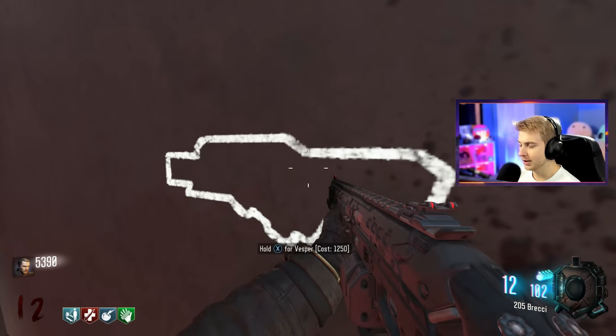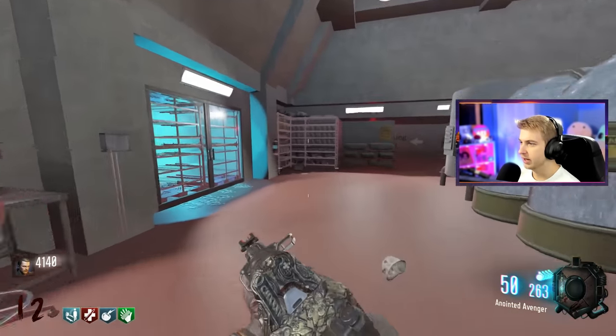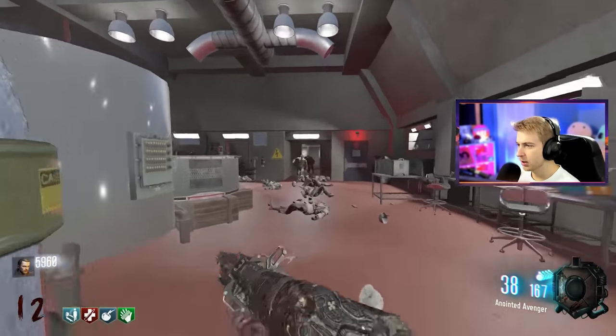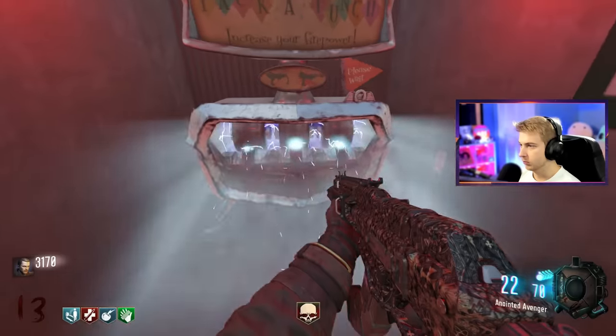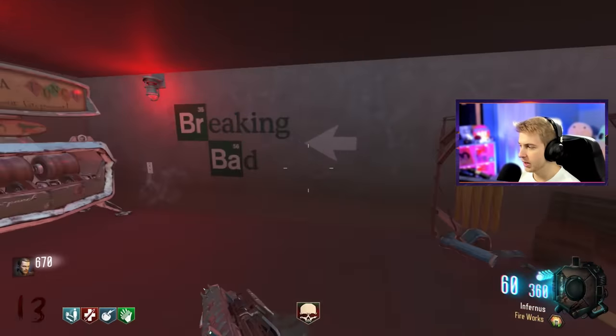I'm going to switch out the Brekcie for this Vesper right here. I want to stay down in the lab for as long as I can — that's something we can just get ammo on. We did the Salamanca Easter egg, we've done the song Easter egg. All that's left is to try to save up and buy our way out. Let's get the Vesper packed and throw an ammo mod on it. Oh, we got Fireworks — not bad.